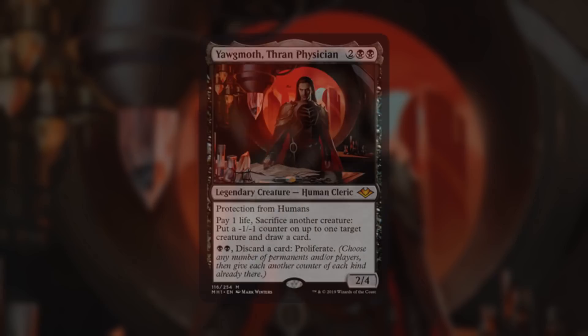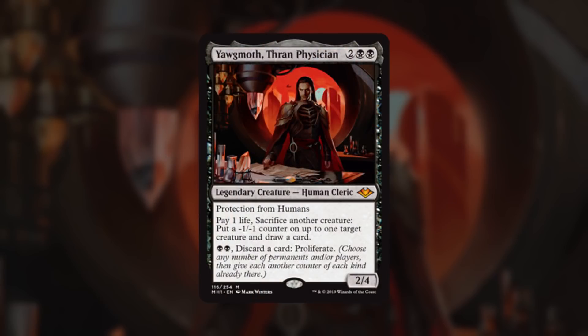Our commander, Yawgmoth, Thran Physician, is a 2BB 2/4 Legendary Creature — Human Cleric with protection from humans. He says: pay one life, sacrifice another creature, put a minus one, minus one counter on up to one target creature, and draw a card. He also says: pay BB and discard a card to proliferate. For those who don't know, proliferate says choose any number of permanents and/or players and give each another counter of each kind already there.